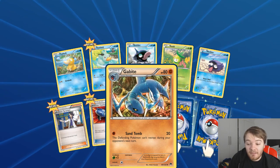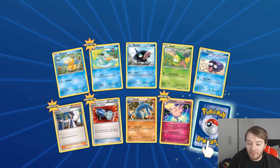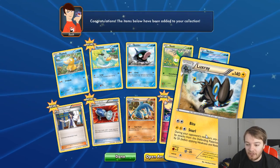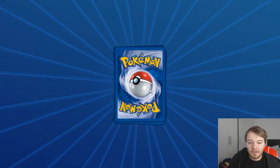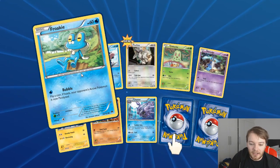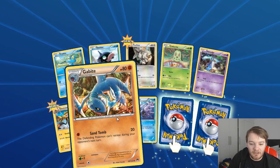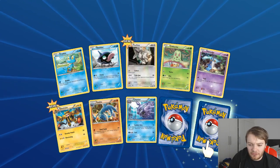Shellder, Petilil, Shellder. Pokemon Catcher, Gabite - I have the full Gible, Gabite and Garchomp line in real life so I can put them together. It looks okay. Honedge, Electrike, Gabite again - I've got loads of those - Cloyster.